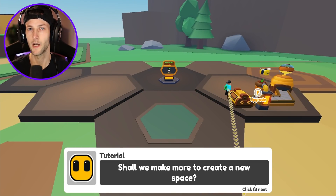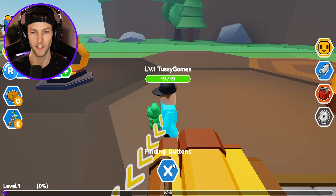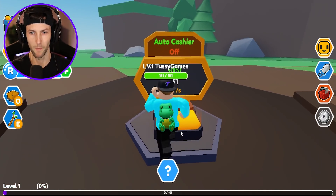So the royal honey is going to be kind of like our gasoline, or like the fuel that will power up the conveyor to make more honey. Shall we make more to create a new space? Step with the cashier to get the honey. I think we're in the tutorial — I don't need the tutorial anymore. Thank you very much.